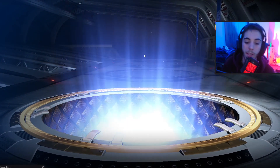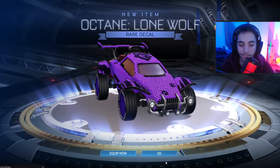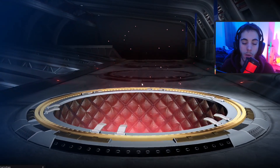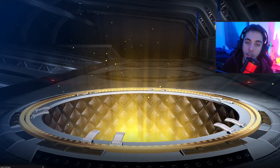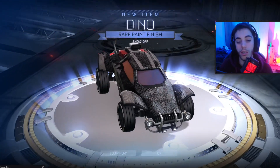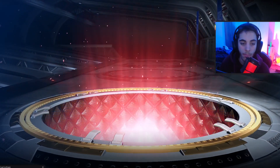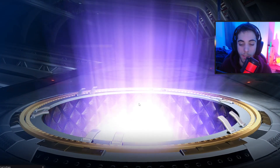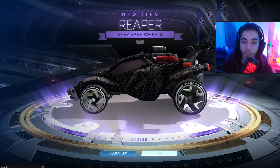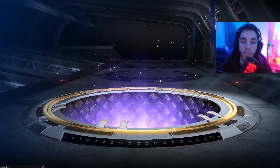That's a rare. You can get an Octane Lone Wolf decal. Now most of the rare decals in these crates are going to be random trash decals that you would never use, like this one. Dino — not too bad. Averia. Reapers. I see grey Reapers. They're going to be pretty cool if you actually get a painted pair of Reapers when you open these crates.